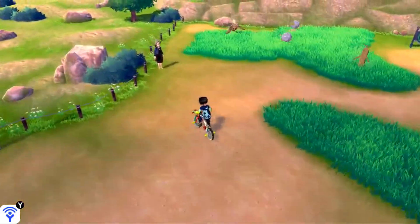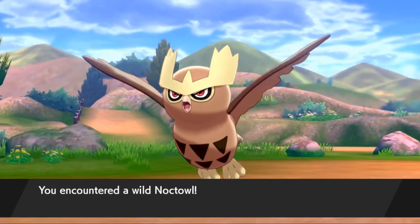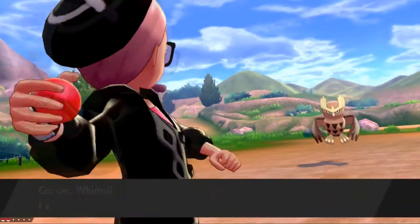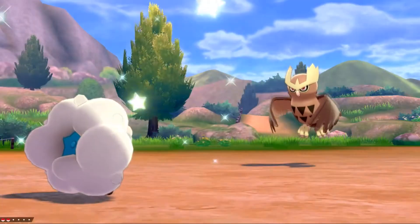Eventually you'll come across a patch of grass where you have a chance to find Noctowl flying around. If you don't see Noctowl flying around, just back out into Motostoke and come back. You should be able to find it — it's a relatively high chance of seeing it.